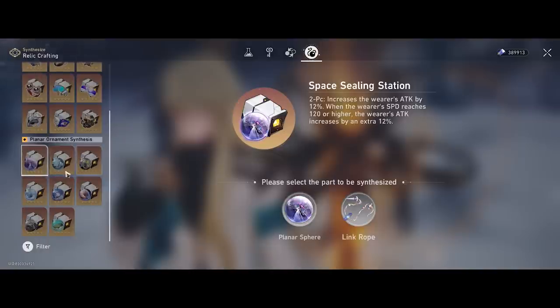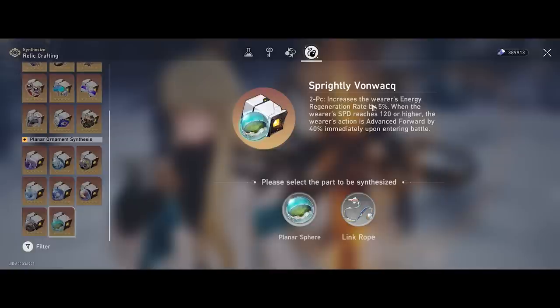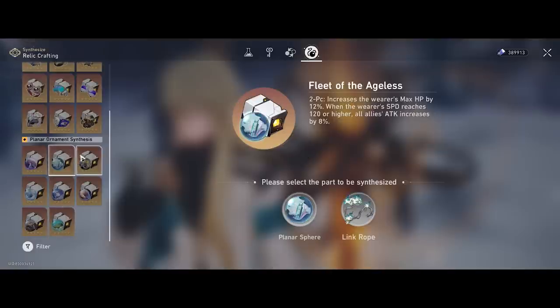Space Sealing Station is useful to supplement 24% attack if you don't run with Asta or a harmony character like Yukong who already gives a lot of attack from Roaring Bow Strings. Fleet of the Ageless is more versatile overall. Inert Salsotto gives crit rate and ultimate damage bonus but is more selfish and more of a damage role, so you might want to save it for other imaginary damage dealers. Sprightly Vonwacq offers 5% energy restoration rate, but characters like Yukong, Bronya, Tingyun, or Pela may use it slightly better.